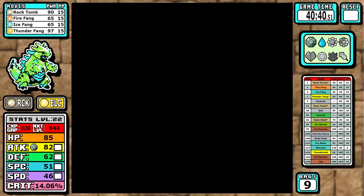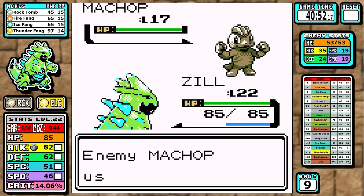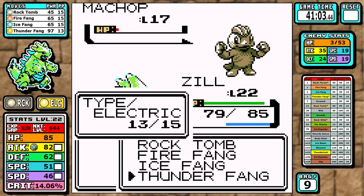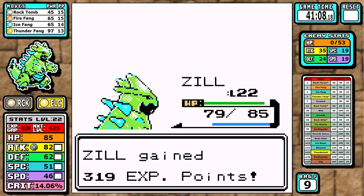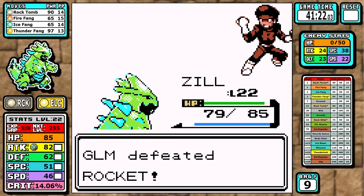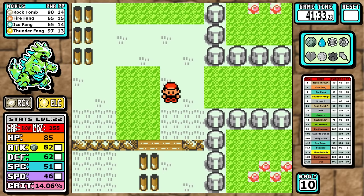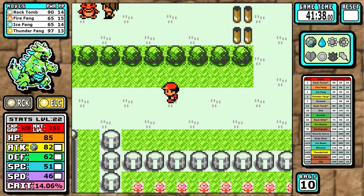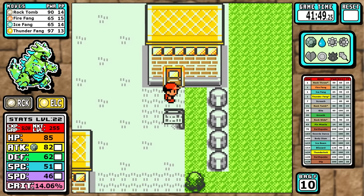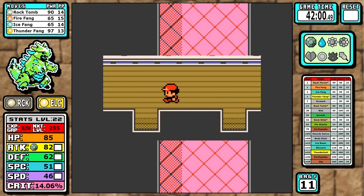I can learn Dig if I want to, but I just don't use it during this run. It's a great move if your Pokemon is limited on what it can learn, but we're definitely not limited with Iron Thorns. Dig is pretty much only useful if you can't three-shot something — it's a two-turn move, meaning if your current moveset can handle something in two hits it's just as efficient, especially when you consider a Turn 1 crit could make it one turn. People always ask why I didn't learn Dig, and that's why.